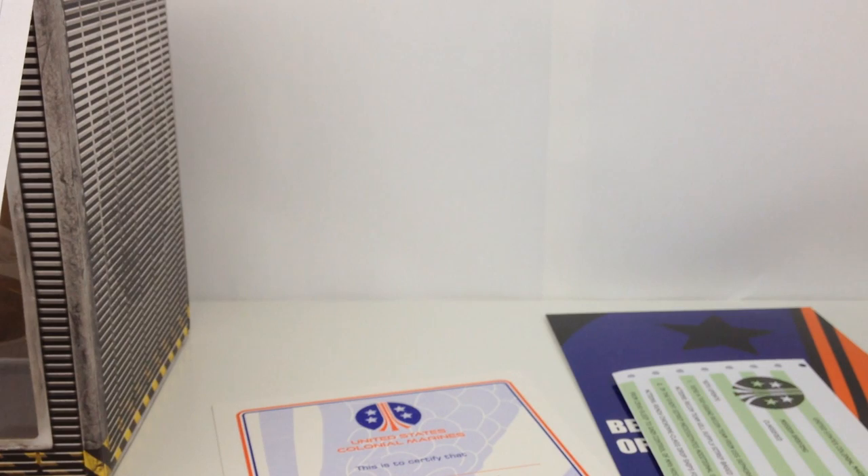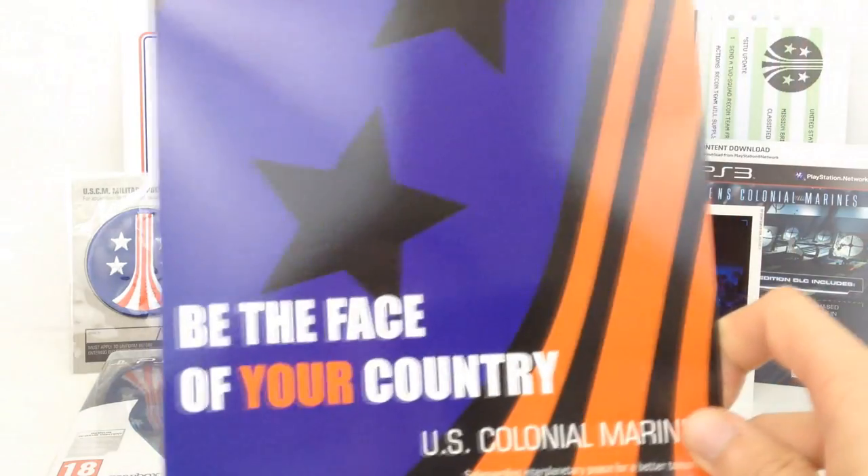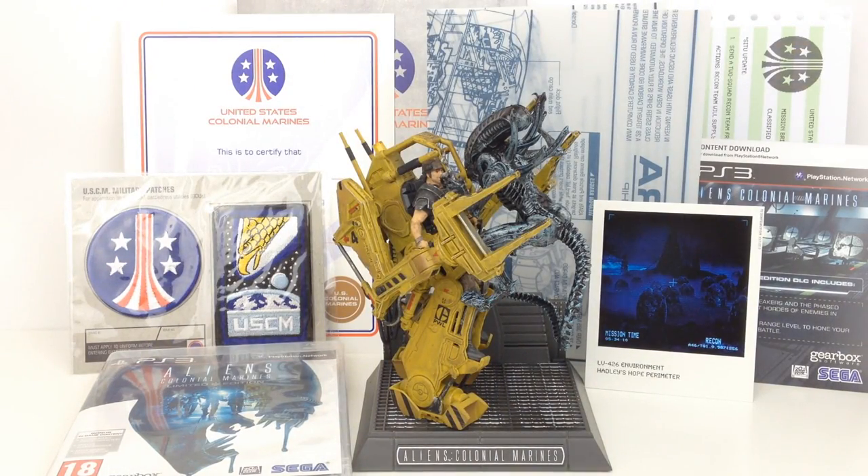So that's all the items you get within this Collector's Edition. A quick recap: you get the limited edition version of the game with bonus content, a couple of pieces of DLC, some patches, a nice certificate, blueprints, a mission briefing, a little Polaroid picture, and of course the main item — the statue — plus the recruitment poster. It's a very, very nice kit. I'd probably pay at least £40 to £50 for this, and I got it for £20, so that's absolutely fantastic.